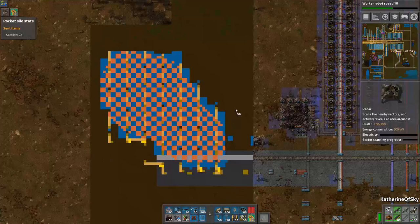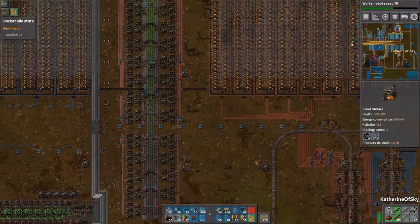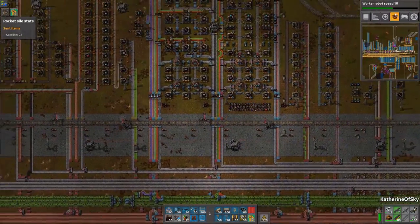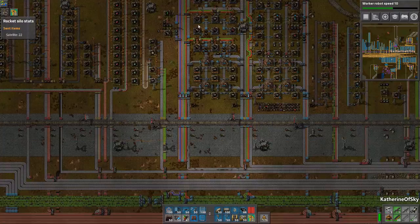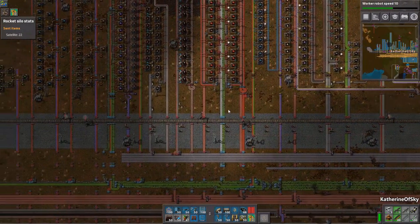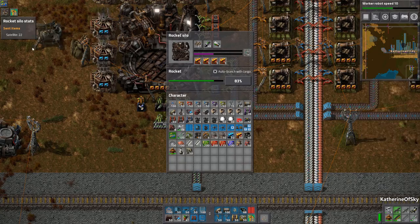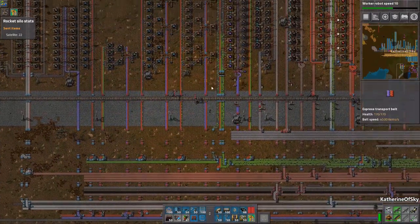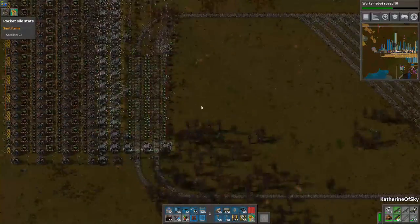We're going to end this episode by plonking down this lovely radar by our space structure. I'm surprised that Worker Speed 10 hasn't moved on yet - let's check technology. Oh, it takes 16,000! That's probably the issue - each thousand we get from our diligent satellite launches just generates very little, and we need so many different satellites to go up. Green circuits are also a problem which we may need to solve. Do we have any extras at the green circuit world? We have a lot - we have one green station.